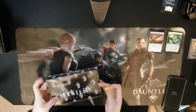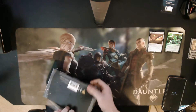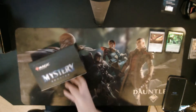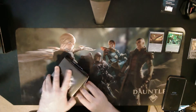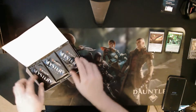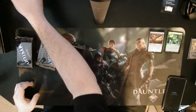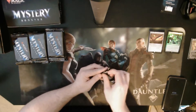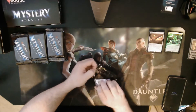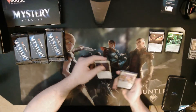Alright ladies and gentlemen, you wanted it — we're cracking the mystery booster box! Can we get an Elesh Norn? A Rhystic Study? Another Demonic Tutor? A Mana Crypt? We'll find out. This will probably be the last time for a while you get to see me open one of these. I'm going to reverse the order since I like to go left to right.